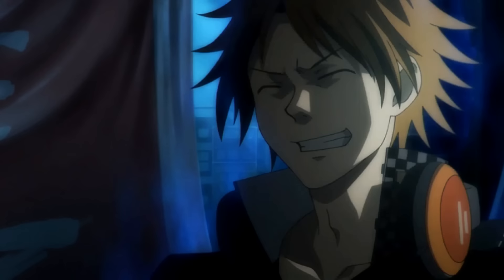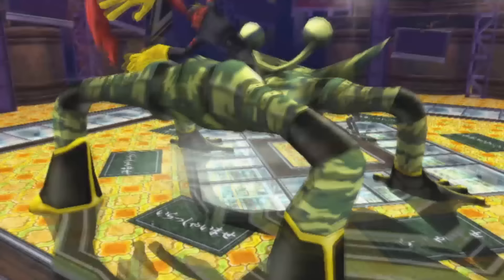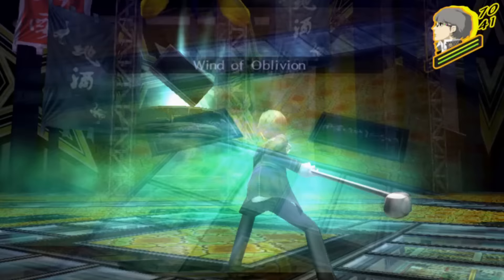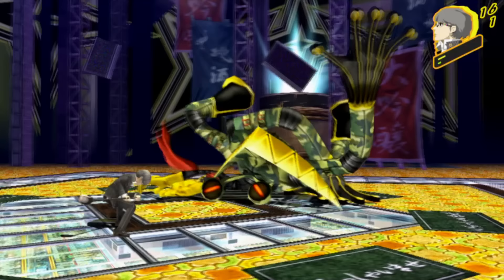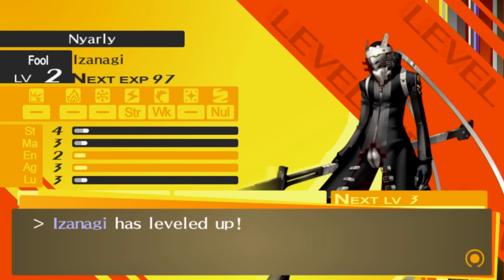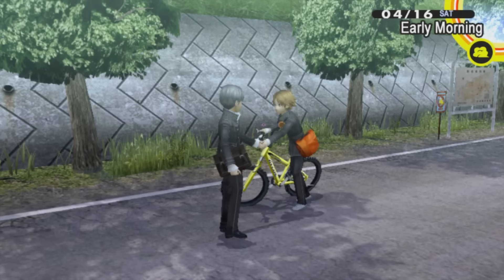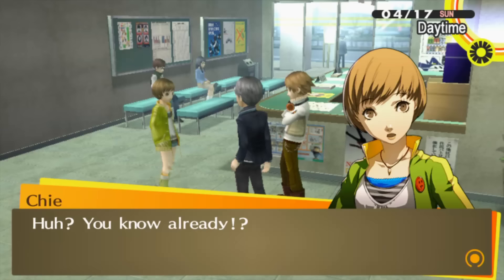We then get to the next area where we see Yosuke's shadow, and Yosuke denies it by saying 'you're not me.' He evolves into a boss and now we have to beat it. This boss is pretty easy as long as you know what you're doing — just use Zio Guard when he does and heal when your health gets low. I underestimate how much damage he can do the first time and he kills me, but after watching the cutscenes again I'm able to beat him with ease, and Izanagi levels up.